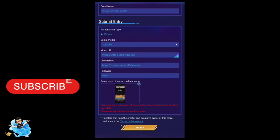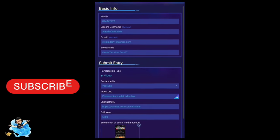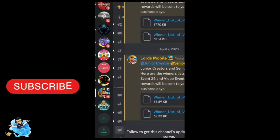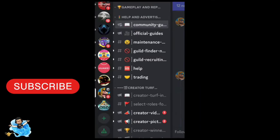To participate in the Creator Top event, there is a simple form you need to fill in and upload your screenshot and channel link or social media link. You can fill the form easily. If you are doing Creator Top, you need to use Discord and learn how Discord works.